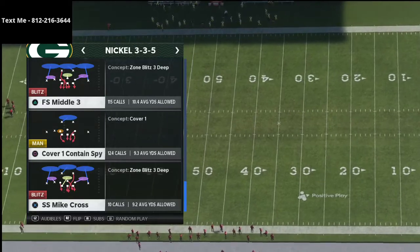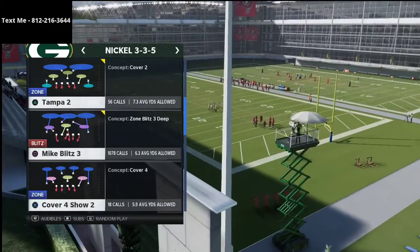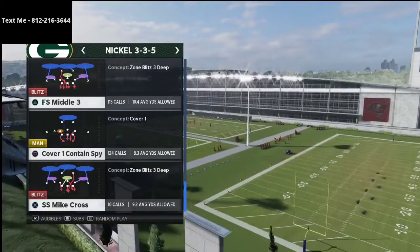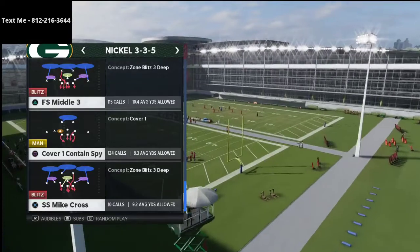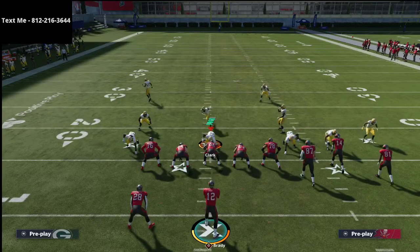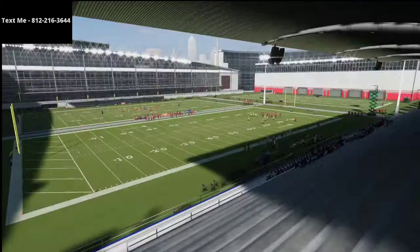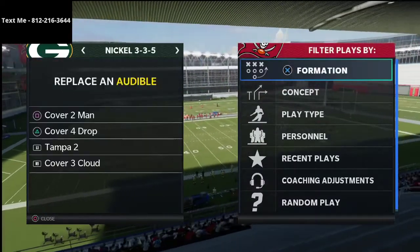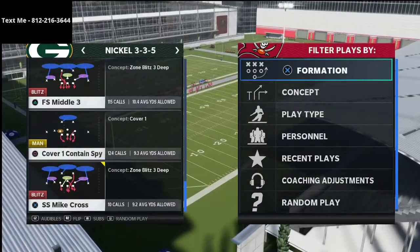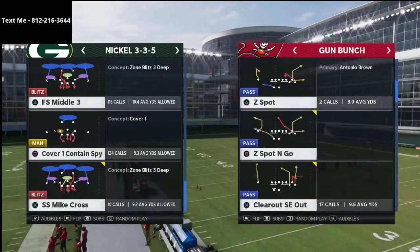Personally, I think FS Middle 3 is a really, really good coverage. If you compare it to Mike Blitz 3, you see it's the opposite safety that's in the deep blue zone. Another thing you could do is come out in Strong Safety Mike Cross — it's very similar to Mike Blitz 3. Those are some little things that will make a big difference. If I come out in SS Mike Cross, watch the alignment — if I press coverage, look at where my players go. That's one reason I don't do this. You could come out in something and then audible to it if you wanted to. People mistake all the time the importance of audibling around.